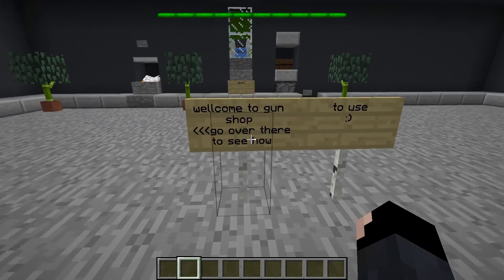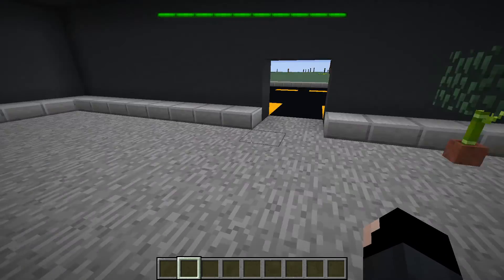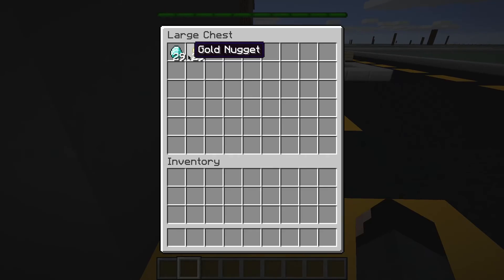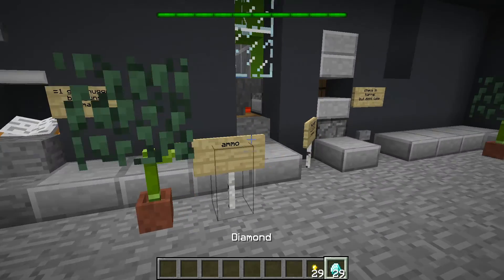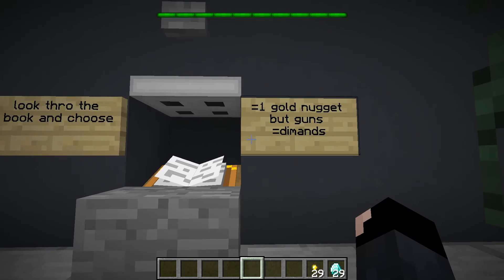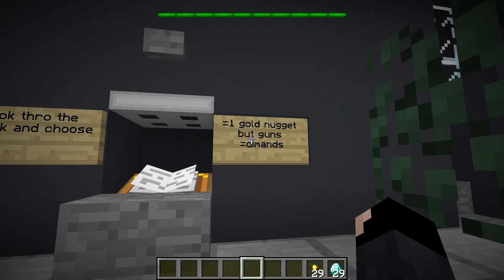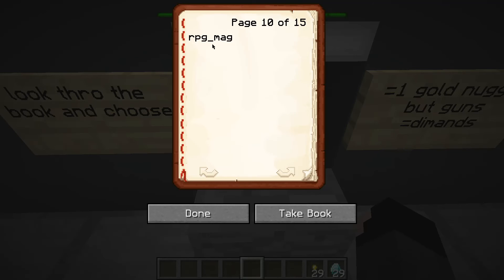Welcome to the gun shop. Go over there to see how to use it. I got my money. Look through the book and choose. Golden nuggets equal one golden nugget, but guns equal diamonds. RPG map. So there's a few guns — Spaz...